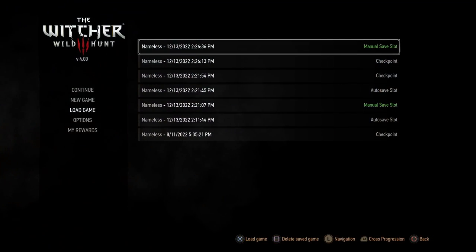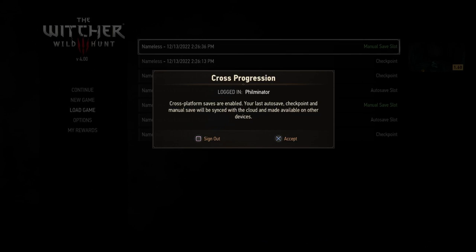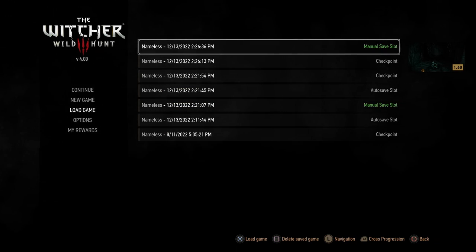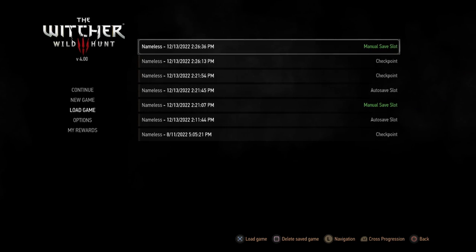Now you're going to go to Load Game again, and you're going to be able to click the Cross Progression button again at the bottom right — L2. You'll see that it says 'Cross-platform saves are enabled. Your last autosave, checkpoint, and manual save will be synced with the cloud and made available on other devices.' Go ahead and accept that. The thing to keep in mind here: if we look at the top right, what version are my saves? 1.60.